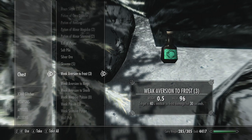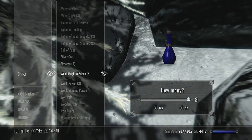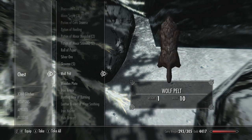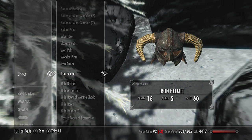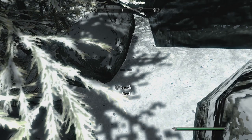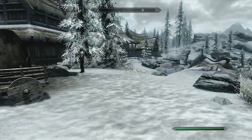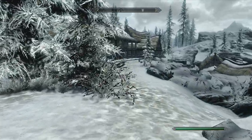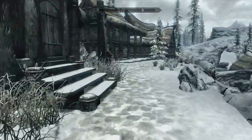Getting close to my limit here. Taking all these poisons, because as I do the... yeah, we'd like that. These are all things I can sell. I'm so close to my freaking limit, it's ridiculous. But again, there you go — the Dawnstar loop works spectacularly, and you can run back and do the same thing.